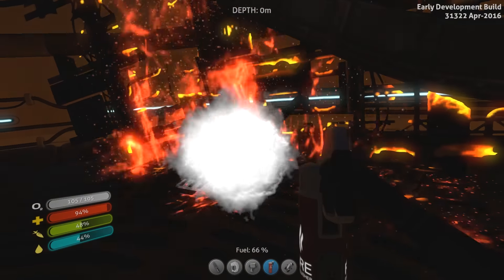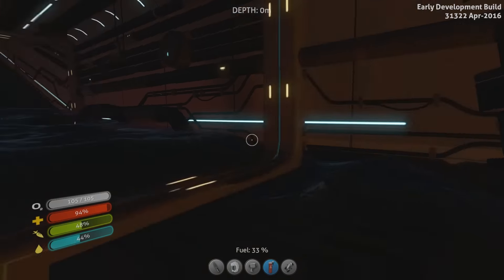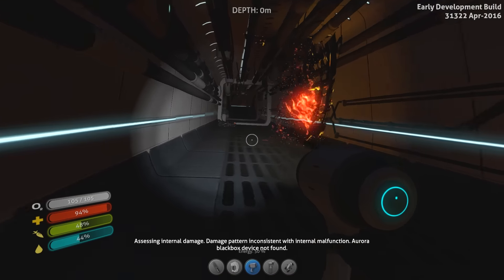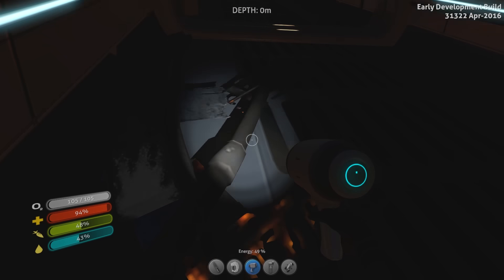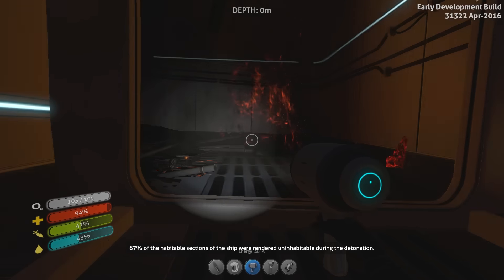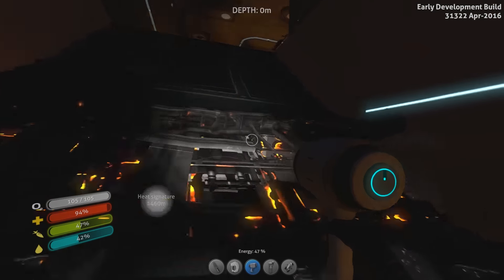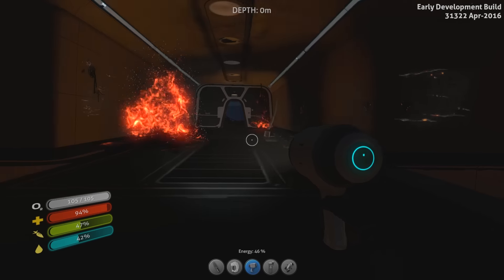We've got a big ship that we can finally start looking around. Assessing internal damage — damage pattern inconsistent with internal mount function; Aurora black box device not found. Does that mean it was sabotage? Oh, 87% of habitable sections of ship were rendered uninhabitable during detonation.